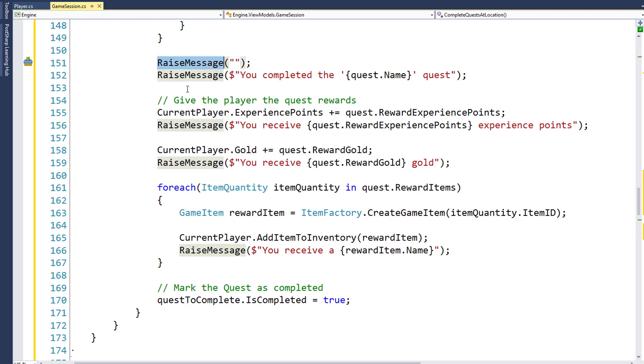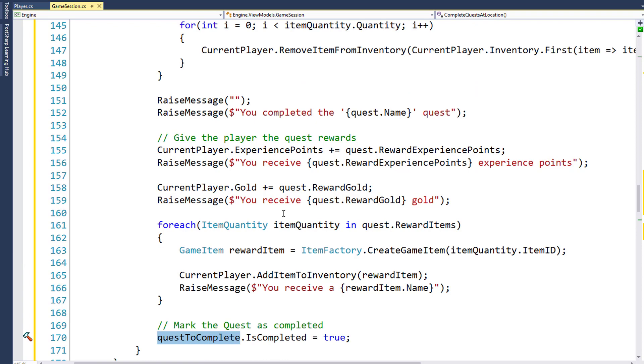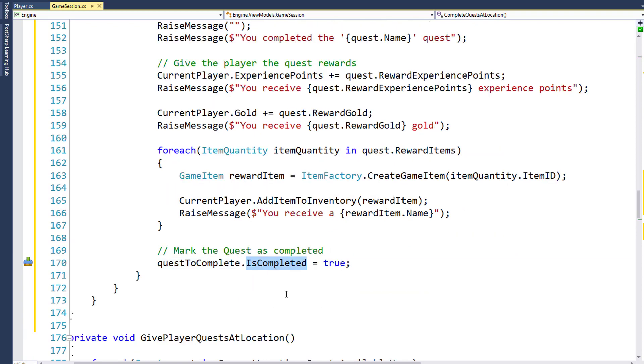On line 151, we start with a blank line to give some space on screen, then tell the player they completed the quest. We add the quest reward experience points to the player's experience points and raise a message for that. We add the quest reward gold to the player's gold and raise a message for that. Then for each item in the quest reward items, we call the item factory to create a new game item with that ID, add that reward item to the player's inventory, and raise a message saying you received whatever the reward item is. Finally on line 170, we set the quest's IsCompleted property to true.